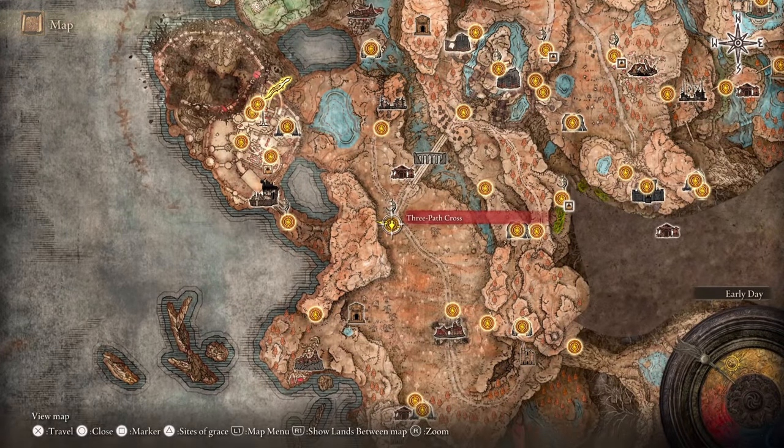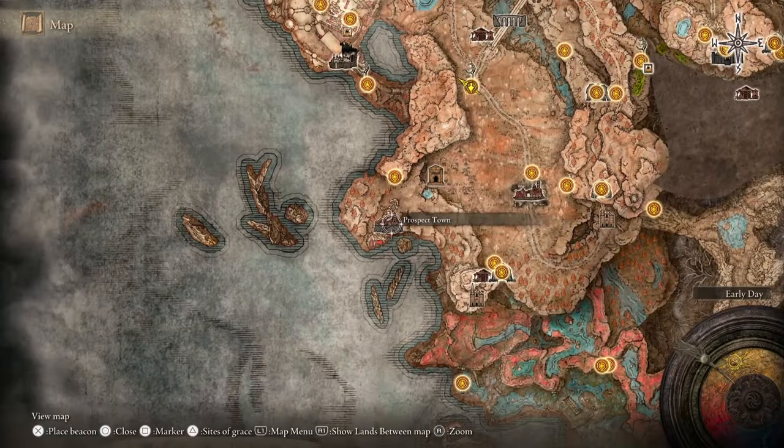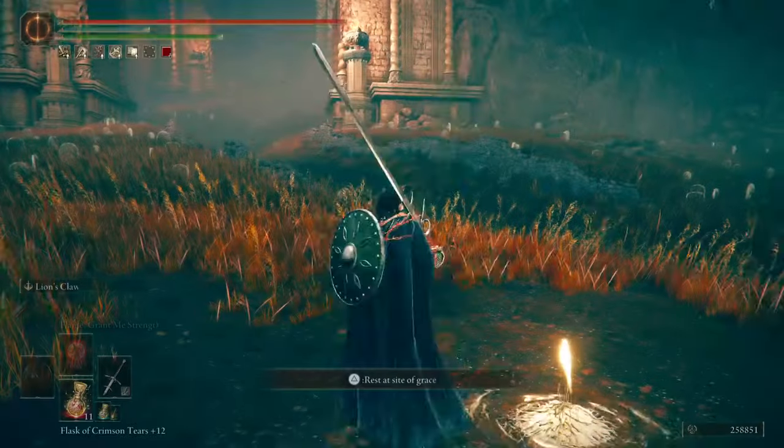Now take the path west, but after crossing the tunnel, take a turn left instead of going to Velorat Tower Settlement, and follow this path by the cliffs.